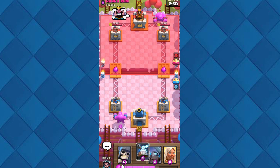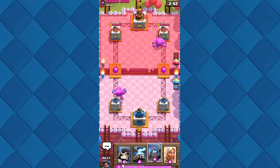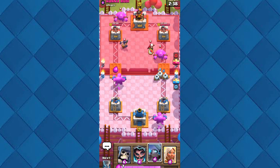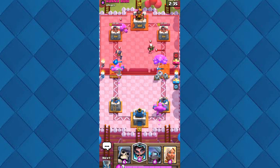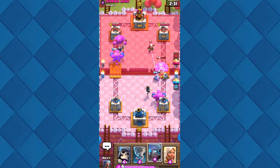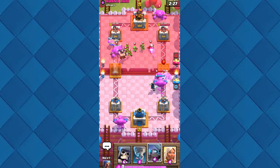We have some under-leveled cards but we will try to win with this. I might go with Zappies if I need to. We need to play defensive at first and try to get some positive elixir trades going.